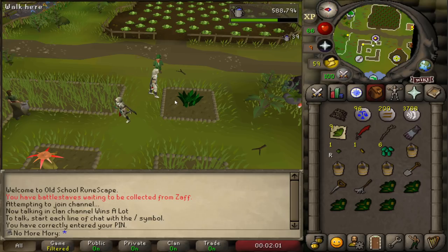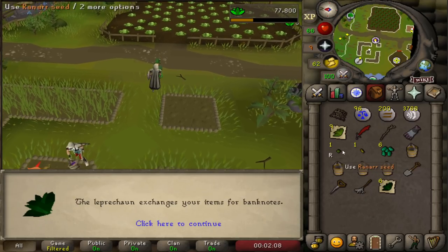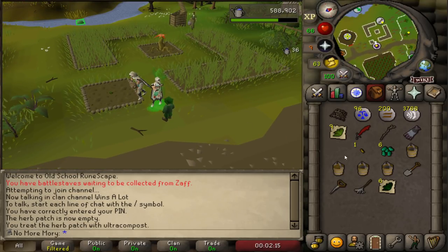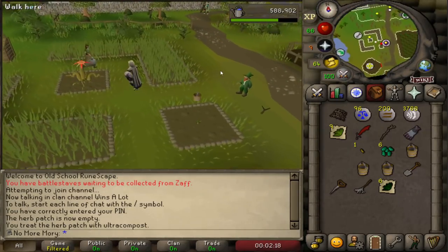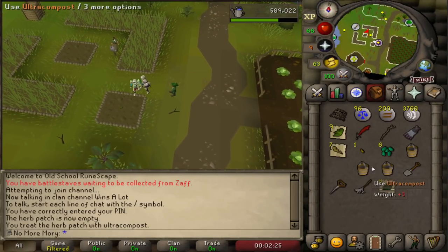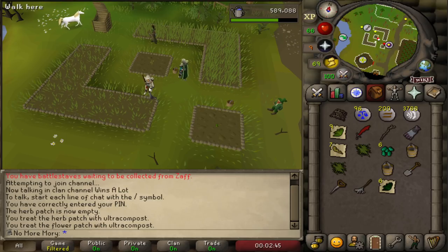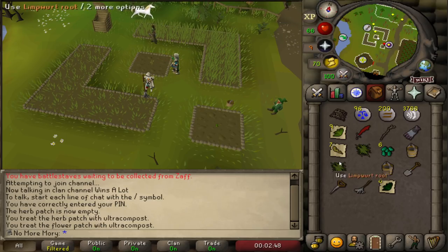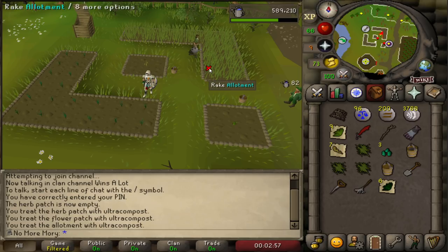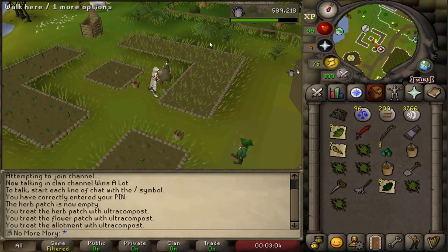One of the more annoying items to get for this quest is a clean Toadflax — we actually need two of them. At low levels, they don't drop from any monsters, so you basically need to get them from farming via seed packs or some high level stuff to get the seed. For the herb itself, you can really only get it from Brimhaven Agility. We're also going to start planting Ranarr seeds and Snapegrass seeds here, because with 50% Hosidious favor, nothing in this patch can die, so it's a good use of our high-value allotment seeds.